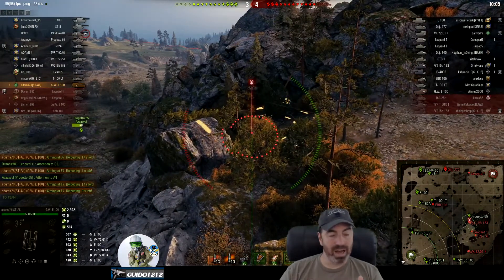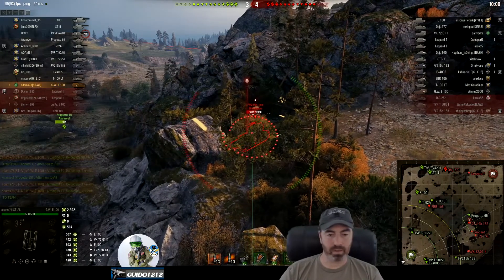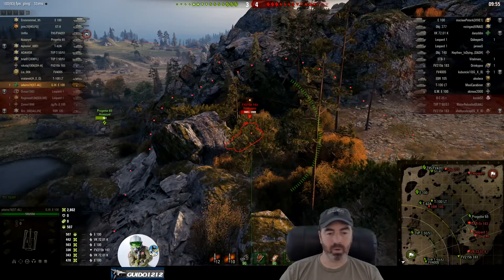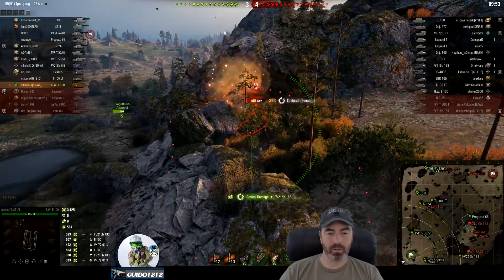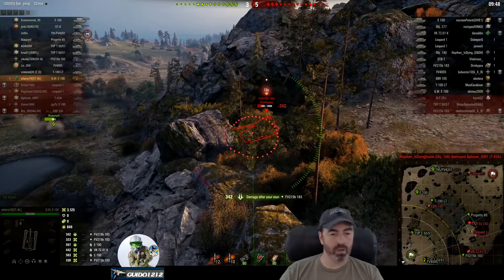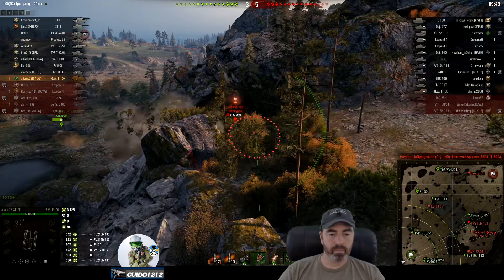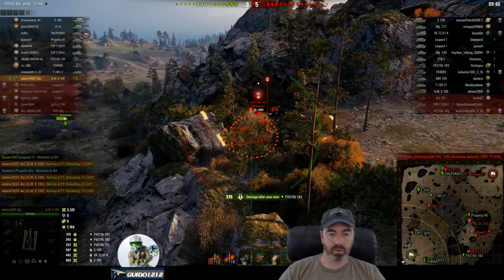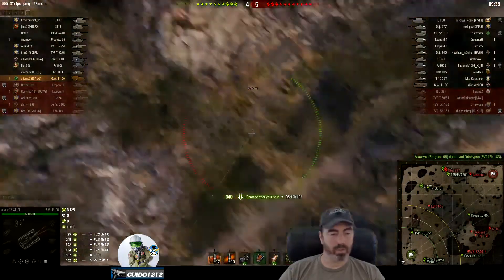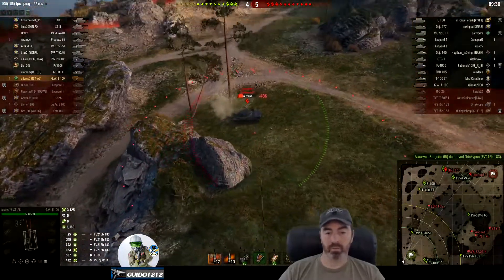One thing you are not seeing from Adams is he is not moving, and I think that's a little bit dangerous, especially if the enemy team starts clicking on where he is because he continually punishes people. There's only 323 there. He's exclusively using the G-view — that's something I'm going to have to consider because that is not something I do. The other thing about the GWE100 is it reloads pretty quickly; for a tier 10 artillery, it reloads very nicely.